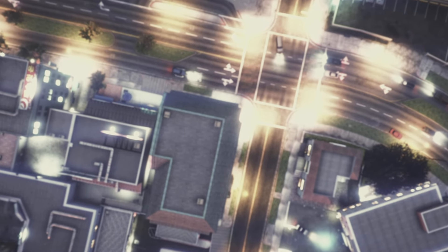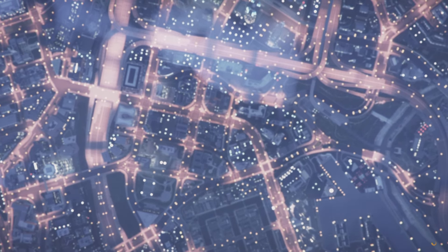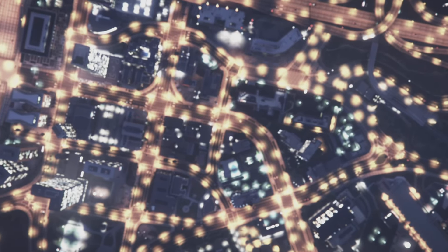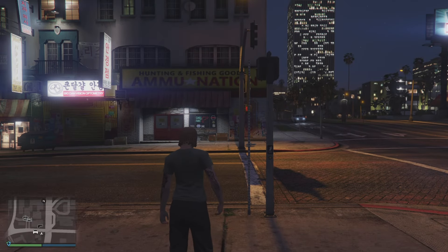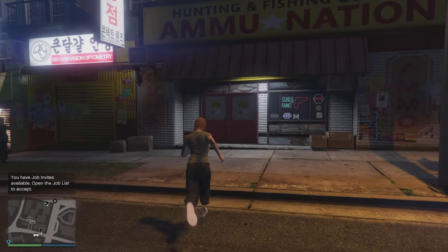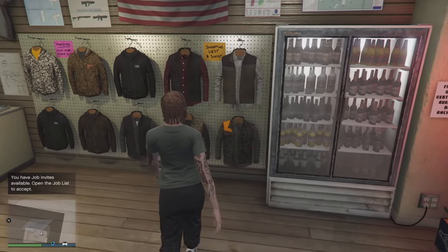From here, leave the mission from your phone. Once you spawn in the lobby, click the component to merge your top until we get the visible arms. From there, at the gun store, go to the top section.